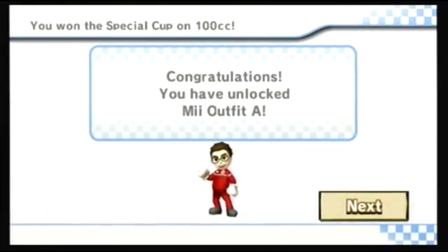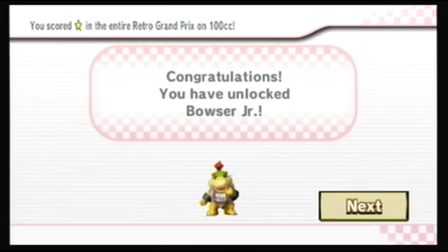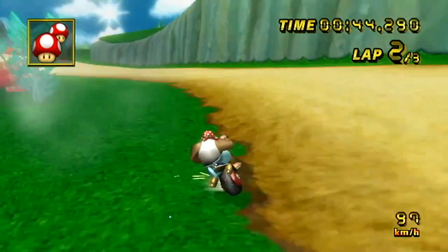Next is Mii A. In order to unlock Mii A, you need to win the 100cc Special Cup. Next is Dry Bones. In order to unlock Dry Bones, you need to win the 100cc Leaf Cup. Next is Bowser Jr. In order to unlock Bowser Jr., you need to have at least a Star Rank in every Retro Cup on 100cc — so that is the Shell, Banana, Leaf, and Lightning Cups.